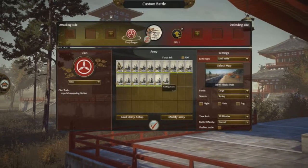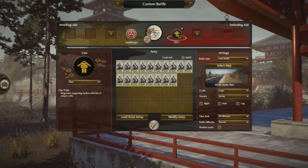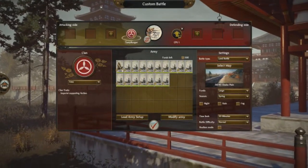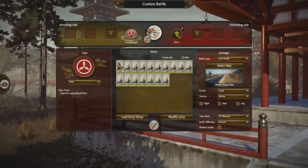So we get right into the custom battle. I picked the Osaka Plains and this is how the armies will work out. I'll see you on the battlefield.